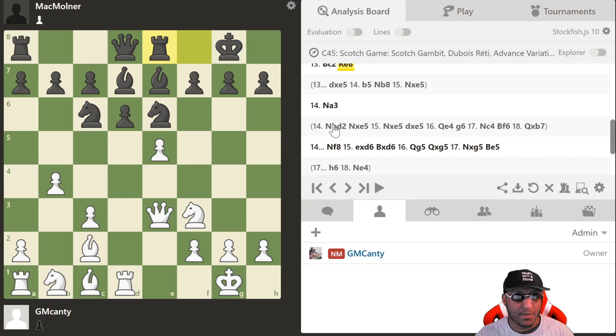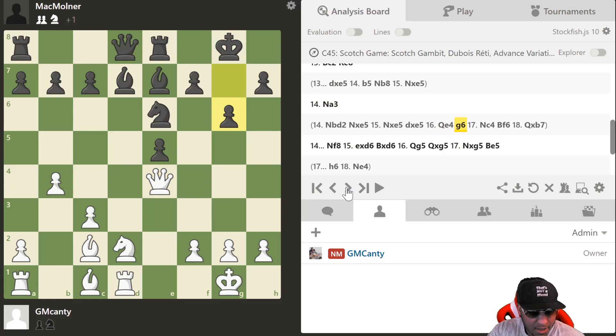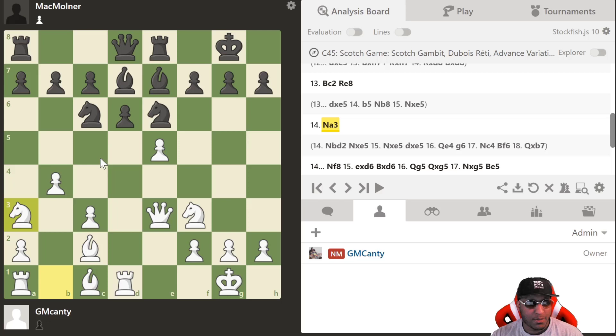I chose Na3, but when I looked at this in the engine after the game, the best move was actually Nbd2 and then Nxc5. I'm honestly not the biggest fan of that position — sometimes it's okay to say no to the engine, but take that with a grain of salt. Knight a3 was my choice; I wanted to keep the rook file open and get the bishop to b2 with Nc4 available.